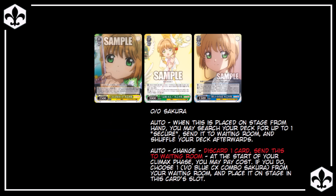The final card is the blue 0-0 Sakura. When placed on stage from hand, you may search your deck for a Secure and send it straight to waiting room. This is useful for decks running the blue 1-0 combo since it requires a Secure in waiting room to gain power at the start of attack phase. This card also changes into the blue 1-0 — at the start of your climax phase, you can discard 1 card and send this to waiting room to change into the 1-0 combo from your waiting room, effectively putting a 1-0 6k onto the board at level 0. You're taking a minus 1 to do this, but if changing allows you to perform one more instance of the climax combo than you normally would, that's an easy way to make up that lost card — as long as the combo doesn't whiff.